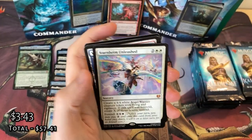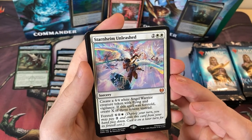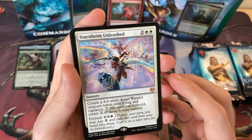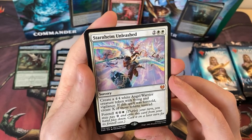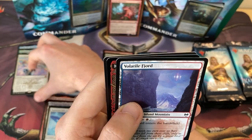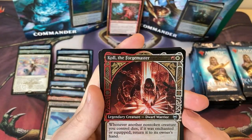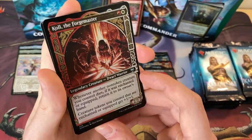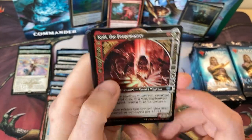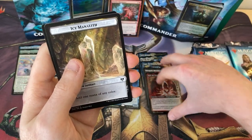I always make fun of Lewis for saying "ooh" but it's really difficult not to do. Starnheim Unleashed as a Mythic — another Foretell card which creates you a bunch of 4/4 Angel Warriors with Vigilance. How cool is that? There's something else in here as well — I've got Cole, the Forgemaster in shiny, alternate art. That is super cool.